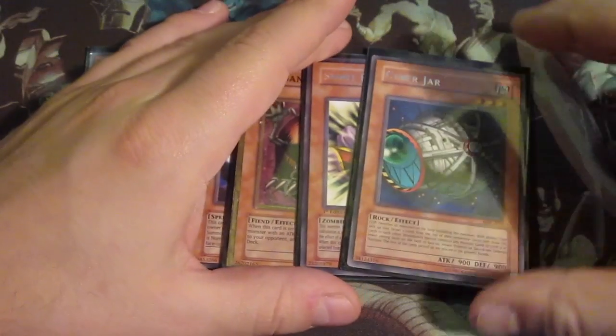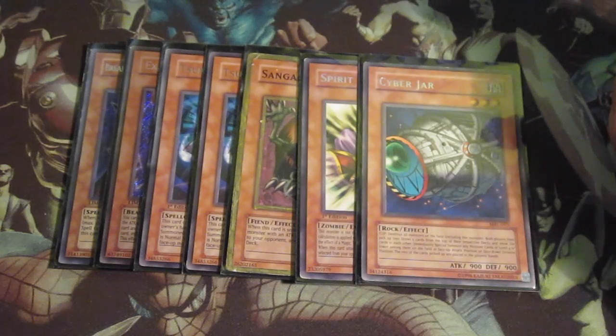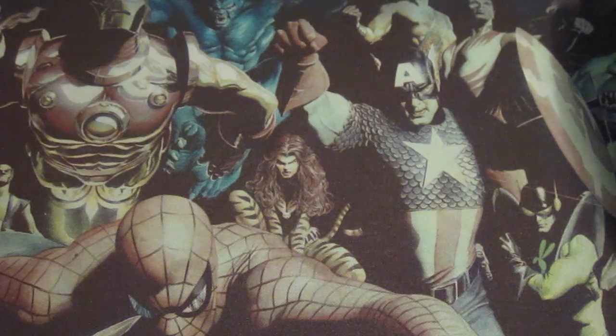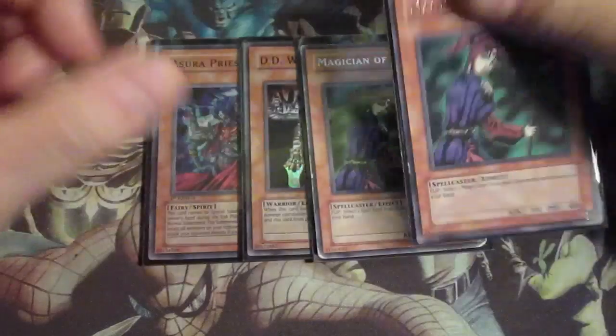I am trying out the Cyber Jar right now because it's a really good card. I've maybe resolved it like two times, which is really good actually. Then for the light aspect of the deck, I put in one Magician of Faith - sorry, one Nasus Priest, one DD Warrior Lady, and double Magician of Faith.